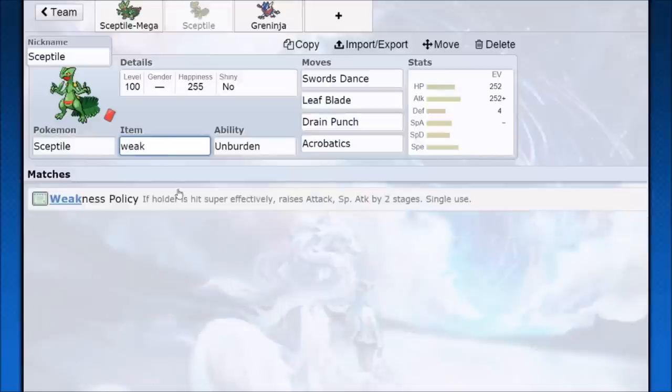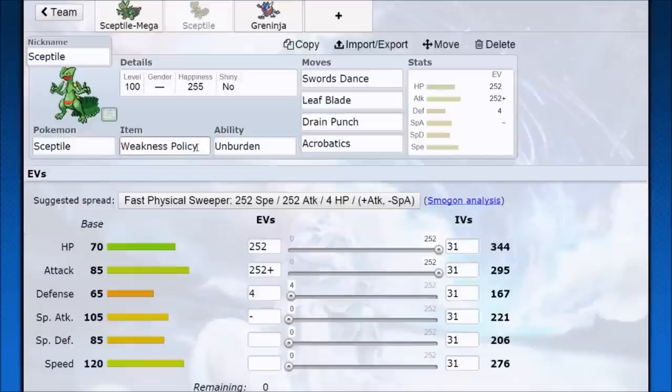Since Sceptile is a grass Pokémon, Weakness Policy does make sense — you have a lot of weaknesses so you're likely to see a super effective hit. But Sceptile is pretty frail, and even with full HP investment a super effective hit could mean death. For example, a Weavile using a Life Orb-boosted Ice Punch is a KO. If Weakness Policy doesn't go off because you're already knocked out, it's a bad trade. But if you do endure a less powerful super effective hit, you're at +4 — doubling speed and tripling attack — and then you just go off with Leaf Blade, Drain Punch, and Acrobatics.